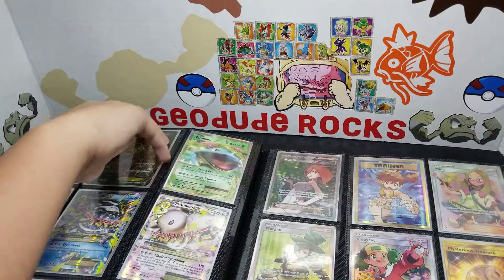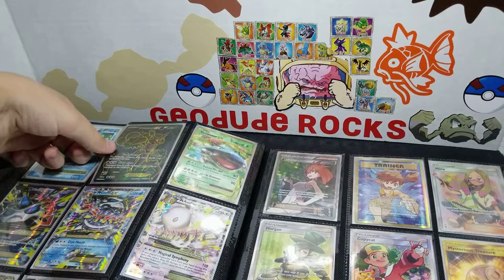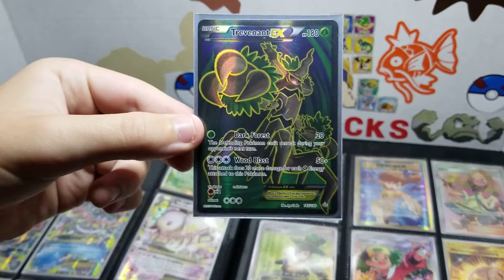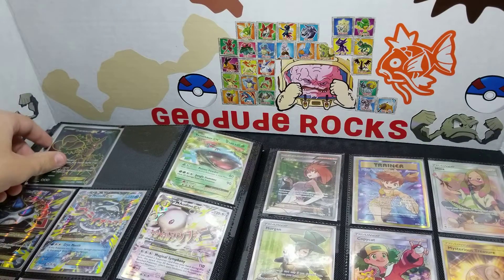Mimi pulled that one. This card actually might beat that Sylveon. I love that artwork. I don't know about you, but I just love it. I like it. Because I think he's copying Gold from him.